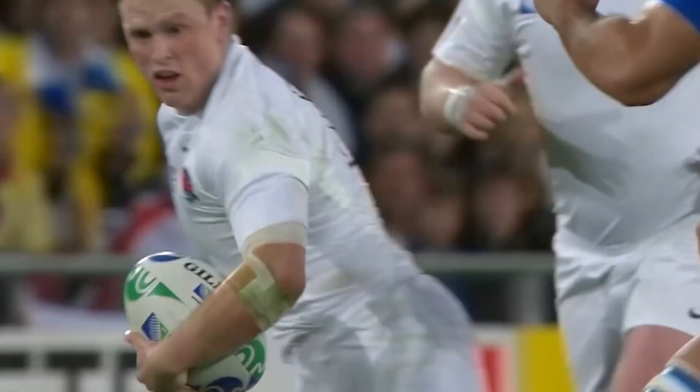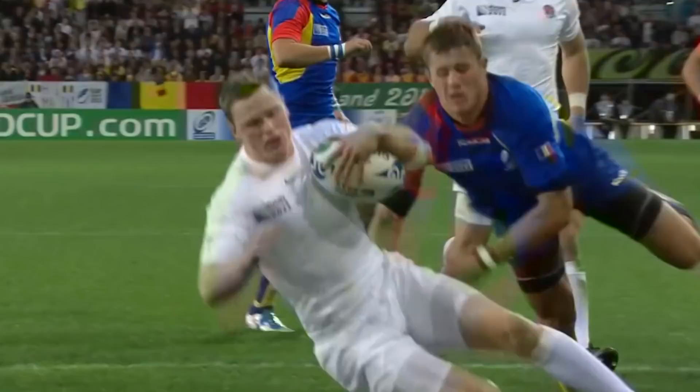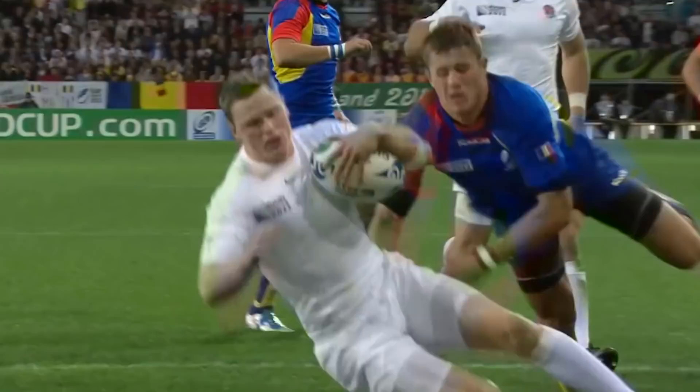Haskell now in midfield and there's the inside ball to Ashton — and he's over. He'll run it behind the post too. Whenever you've seen an England teammate do that for Johnny Wilkinson. England are in for their fourth, and the wingers are doing all the scoring.